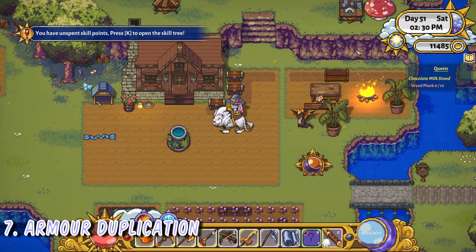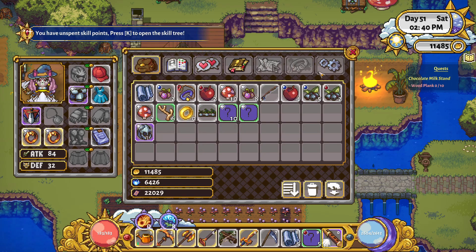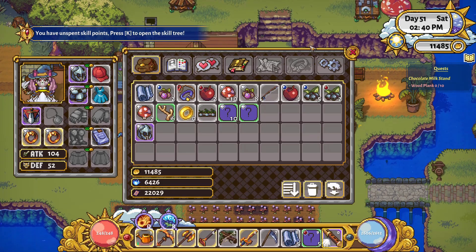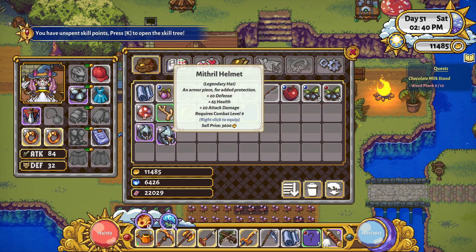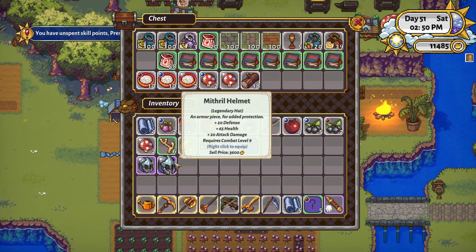To duplicate an item of armor, make sure you have nothing equipped in that slot and that the item is in your inventory. Open a chest and then right click the item as if you were to equip it. The item should still be visible in your inventory, but if you check your character you will have a duplicated item equipped. You can unequip this item and rinse and repeat.